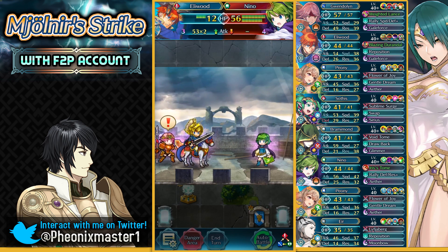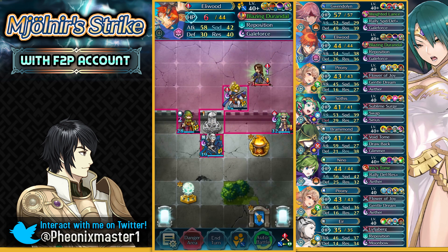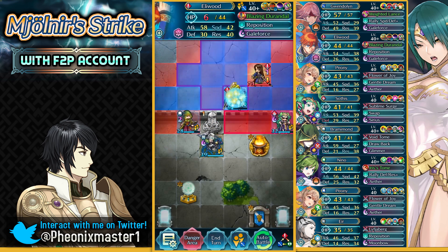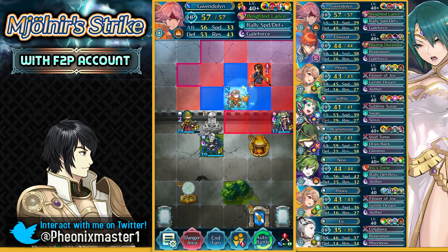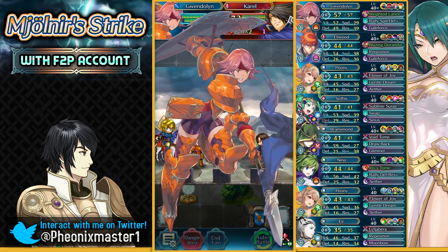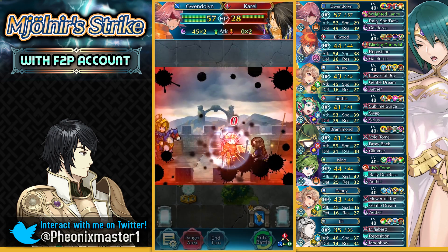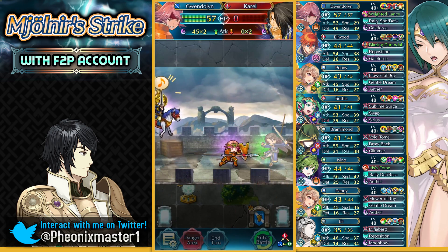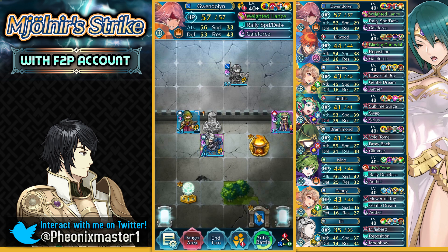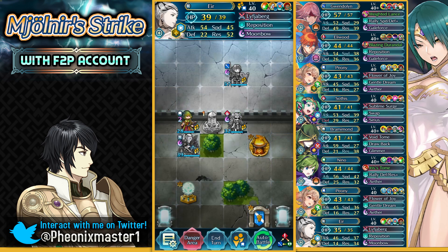Let's get Galeforce and then Gwendolyn can take out Corel most likely — this doesn't have much defense, 27 defense. Gwendolyn and Eliwood, I love this combo so much. That did no damage to me — I think I should just prepare myself over here, it's giving her an attack.